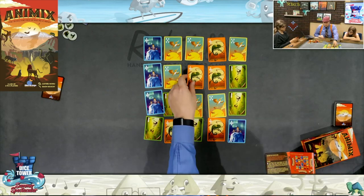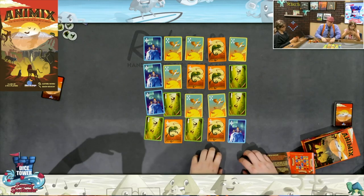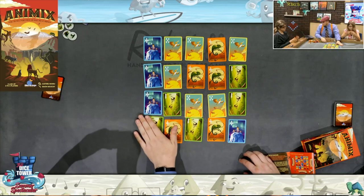Those are the two options. We'll do each of those six times, and then we'll score — whoever has the most animals of each type will score for that type, and each animal scores differently.